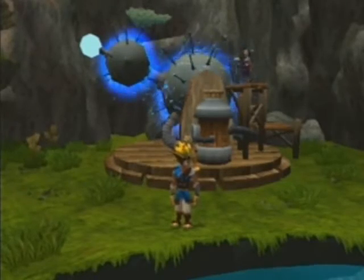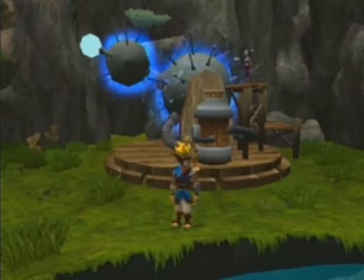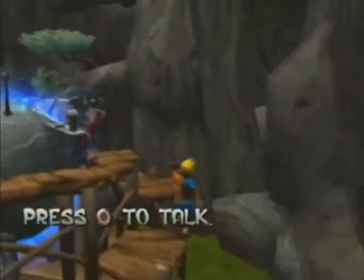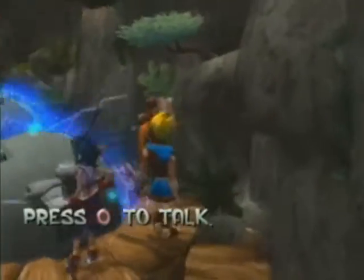What's up everyone, Game Master 468 here for the next part of my Jak and Daxter walkthrough. We have enough power cells to activate the levitation machine, so we can defeat the evil monsters throwing boulders at the village. Let's take care of it right now.